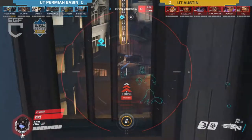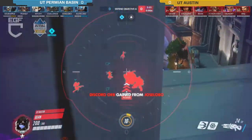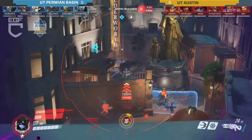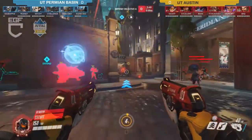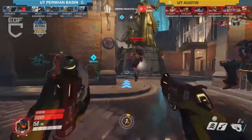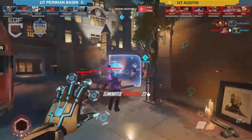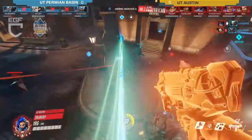UT Austin has a Sombra, Hanzo, and no healers. I actually like this from UT — if they're able to make it work, get a pick or two, it can swing heavily in their favor. There goes the Junk Rat, we've got a pull coming down. UT Austin looks like they're going to make this work — they just have to push up now.